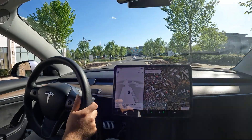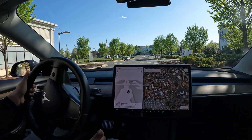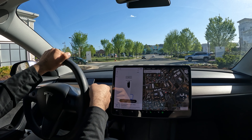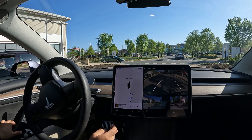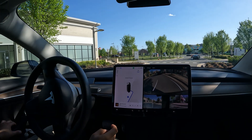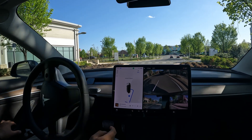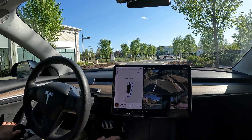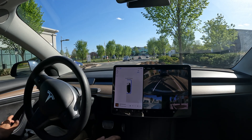It looks like we got a spot right here — let's see if we can test it out one last time. Let's see if the P pops up. There it goes — hit the P, car's in the way, shift to reverse. Let's see what the car does. We got someone behind us now too — oh, it just stopped all of a sudden. Now it's proceeding.